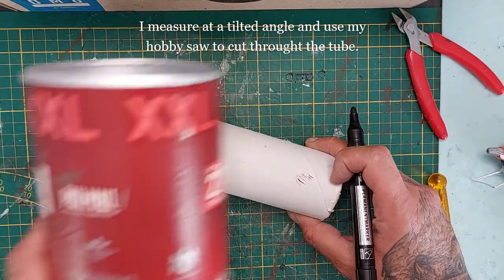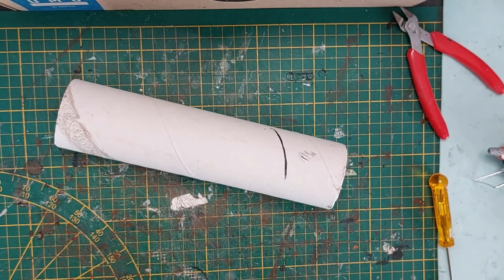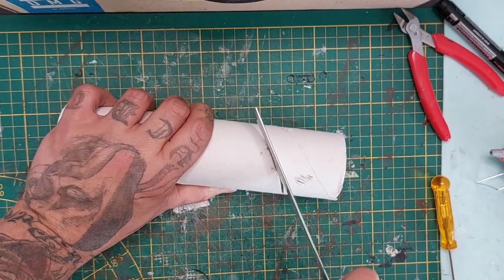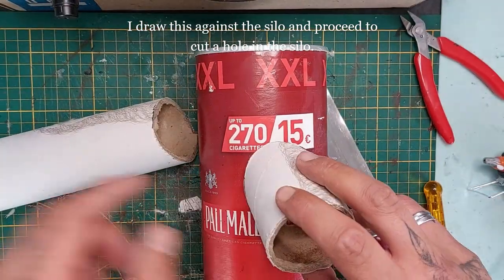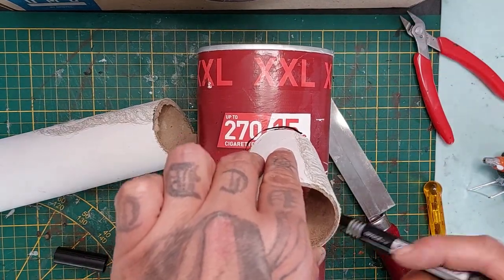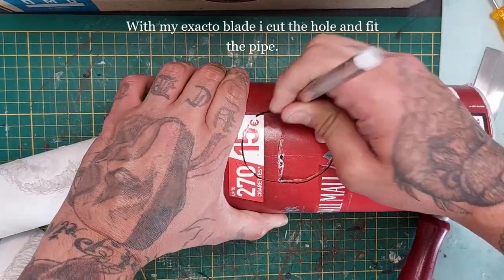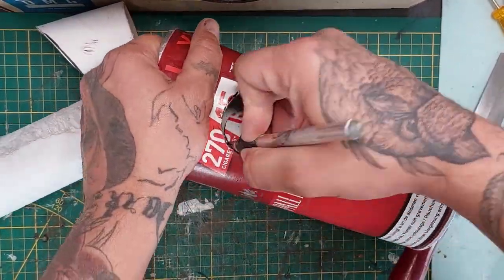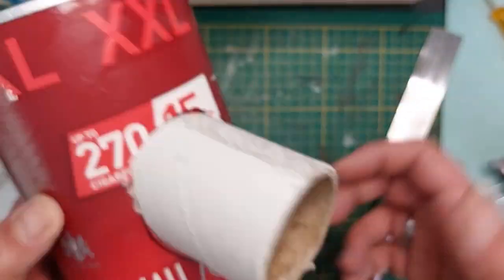I'm holding this against the silo, measuring it at a tilted angle and drawing a line, then cutting through it with my hobby saw — don't use an exacto blade, just use your hobby saw or a regular saw. Now I measure it against my silo for where I want the dice to roll out of. I hold it against it, trace around it with my marker, then cut out the traced lines with my exacto knife. I dry fit the pipe and it fits snugly inside — awesome.